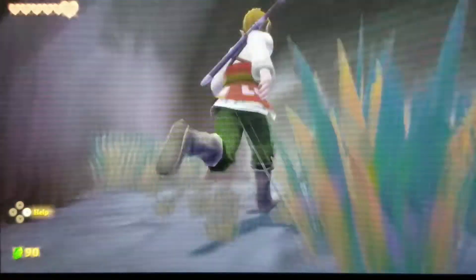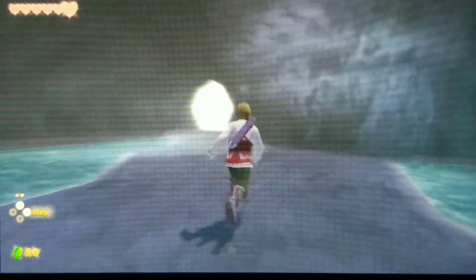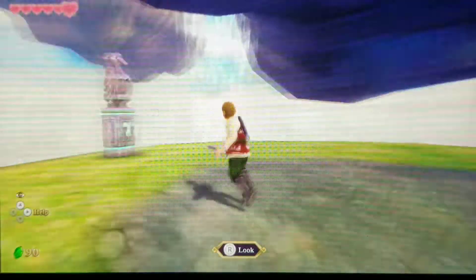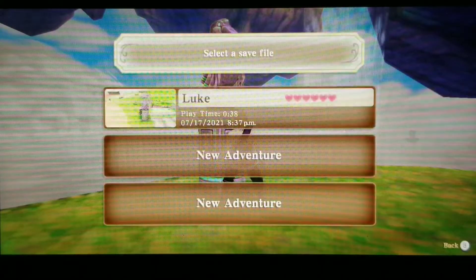We fight some enemies and now have 50 rubies, hopefully useful for things later. A small hole in the wall reminds me of the holes from Ocarina of Time that young Link had to crawl through. We reach a bird statue so we can save, but we haven't found our loftwing yet.